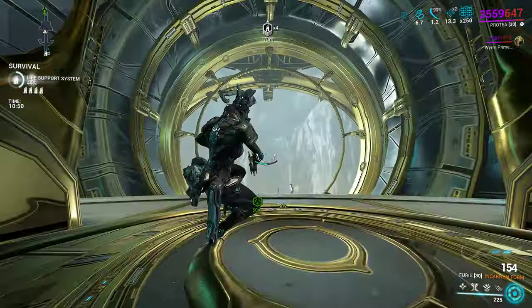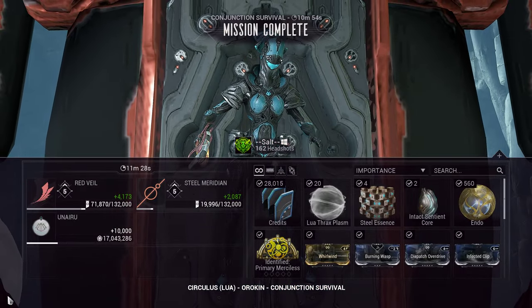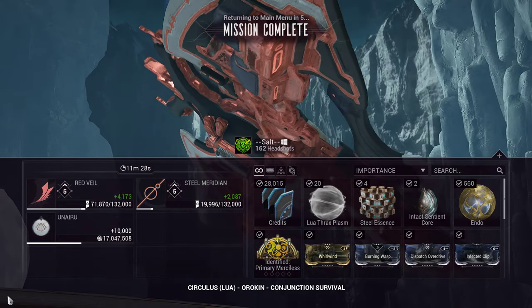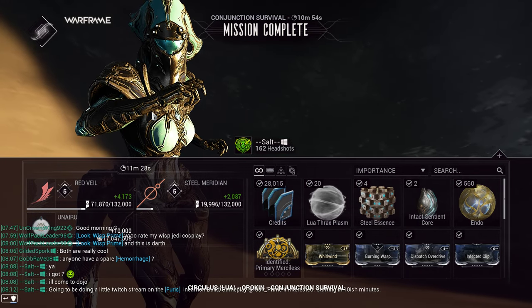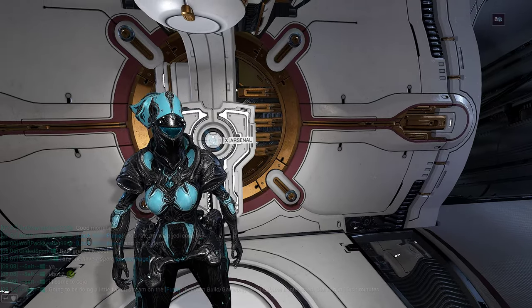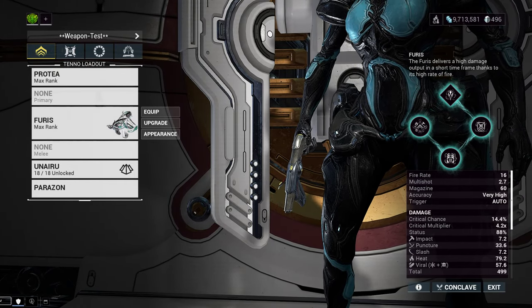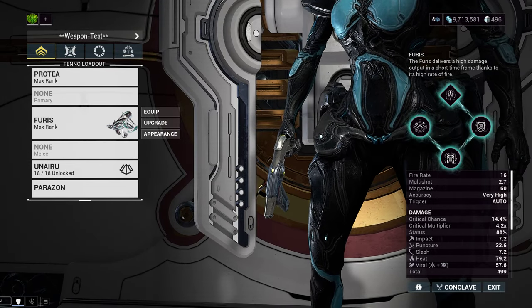It does have that unfortunate thing where to use it to its full potential it forces you into certain play styles — Overshield frame, or a frame that can spread Electric, or a primer pet like the Hound. The Hound spreads a lot of statuses but sometimes throws his synergized prospectus down hallways you don't intend to go. So I think the most consistent way is to use a frame that can apply those electrics. The Furus is an automatic pistol — let me go over the build one more time.